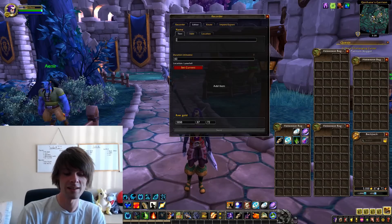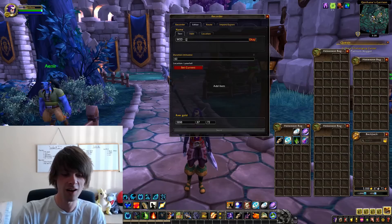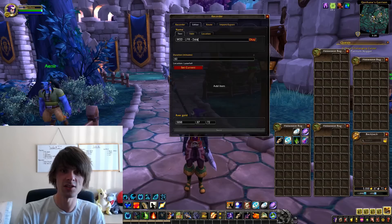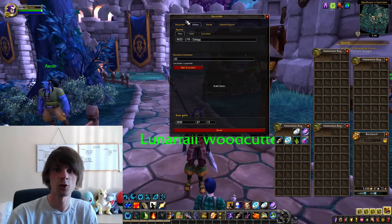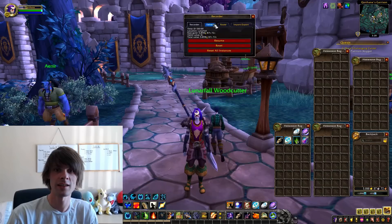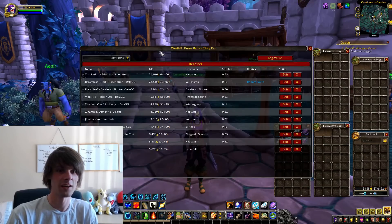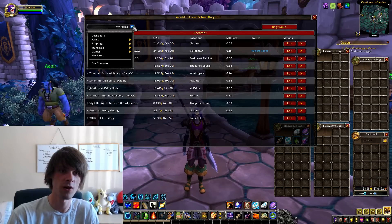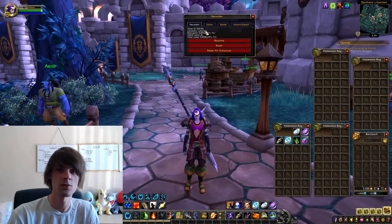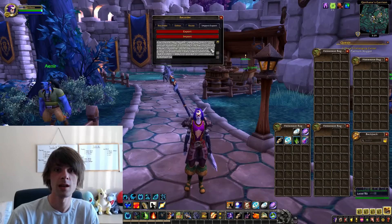We'll label it WOD LFR and sign it off with my name, then save that to the recorder. When I go into my farms it will now show WOD LFR, 5,898 gold — and obviously it's not going to have a sell rate because it's just a raw gold farm. Then all I have to do is export it and post that into the Discord, which you guys can then import into your own Worth It addon.